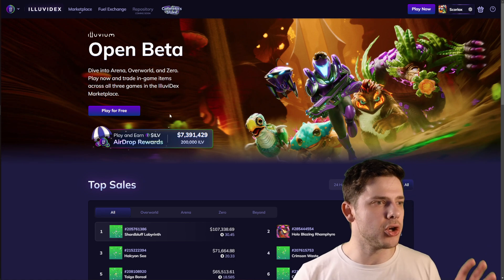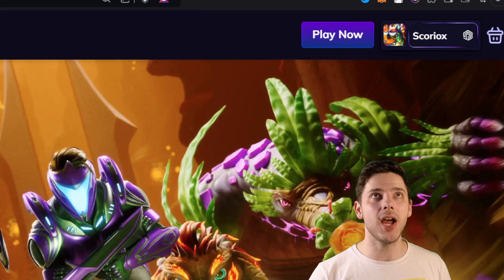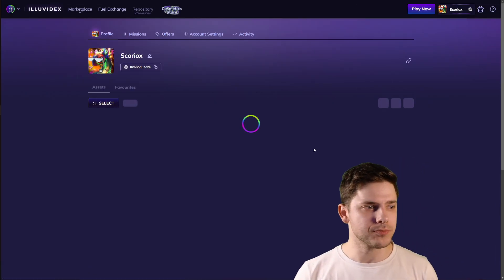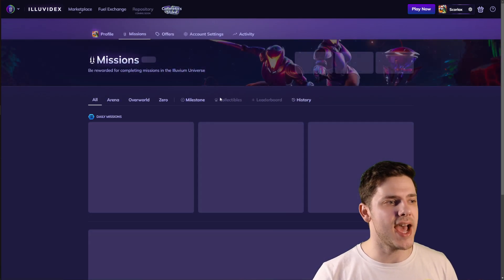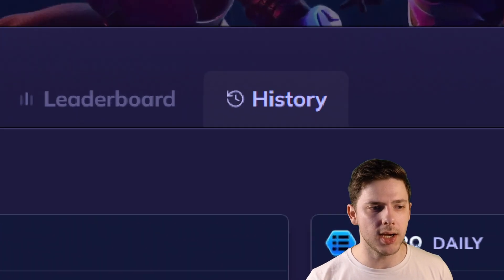Navigate to illuvidex.illuvium.io and go to the top right and click on your little profile icon. After you click on that, just click profile. Once we get there, go over to the missions dashboard. After we hit that, we can just click on the history button right here.